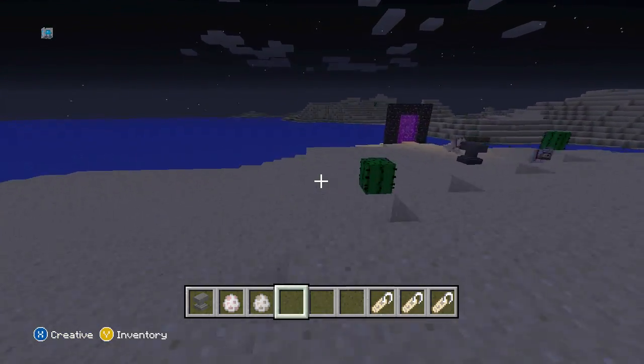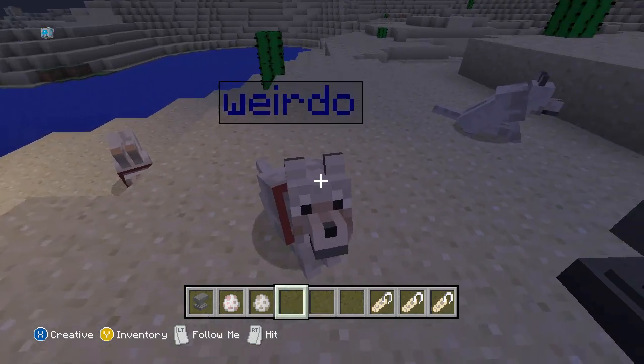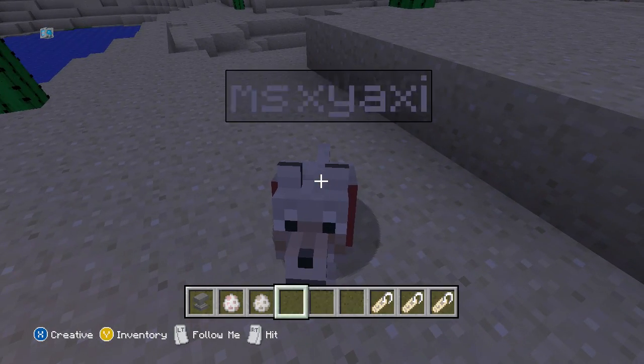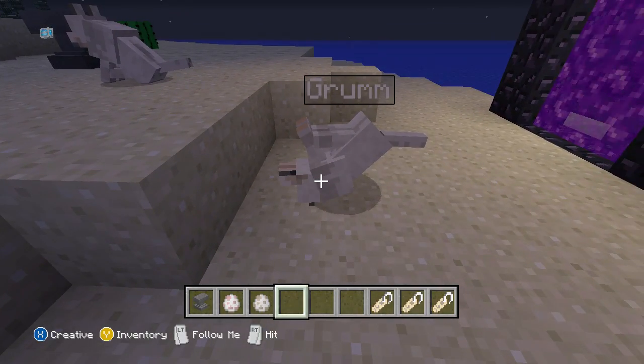Today I'm going to teach you how to get colored nametags — you can see this guy's nametag is blue — how to make that, and how to turn your mob upside down.